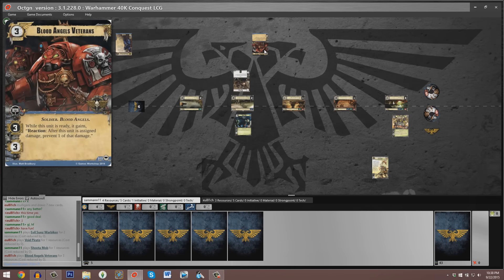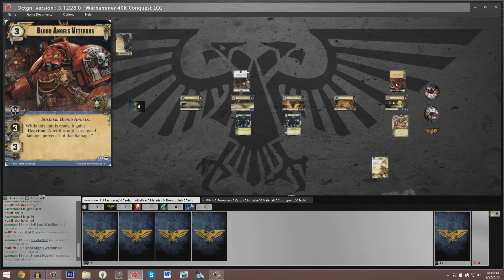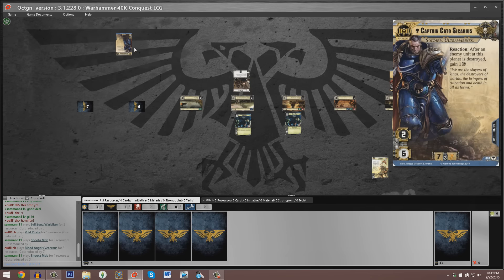Something curious to keep in mind is that there's likely to be quite an economic discrepancy between these two — Captain Cato Sicarius very much excels at accumulating resource tokens, whereas the Orcs as a faction tend to struggle economically. Eugenio has played a copy of Blood Angels Veterans opposite Sam's Evil Sons Warbiker at the first planet. It prevents one point of damage if it takes an attack while ready, meaning if Sam sends his warlord to planet one, that Evil Sons Warbiker attacks for four, but the Blood Angels Veterans with even a single shield icon will survive.